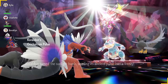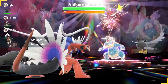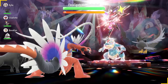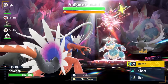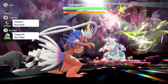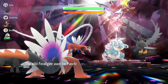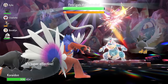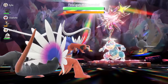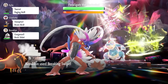Coming into the raid, Orichalcum Pulse will activate, putting sun on the field — that'll weaken the Liquidation coming from Feraligatr. We'll see a turn-zero Swords Dance boosting its attack by two stages, but thankfully raid partners with Intimidate will nullify that. We lock in with Breaking Swipe on turn one, which lowers Feraligatr's attack stat every time and chips down our Terastallization counter.